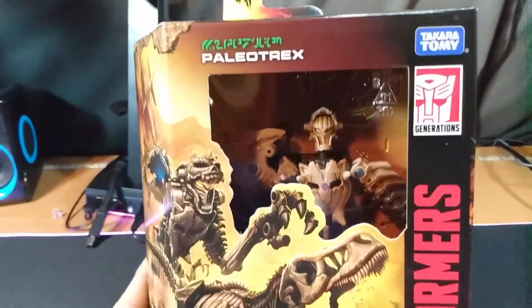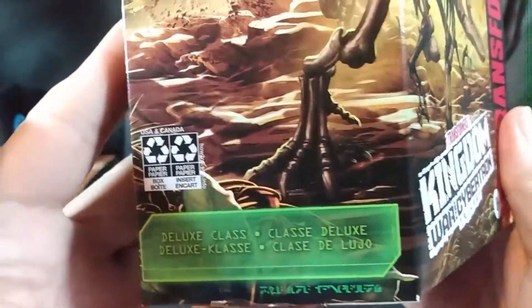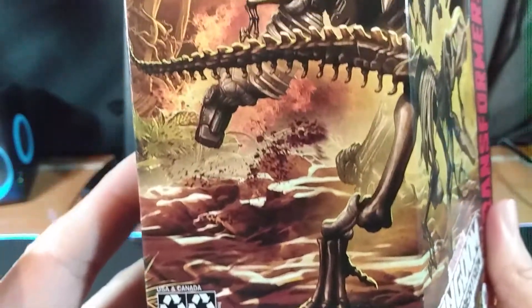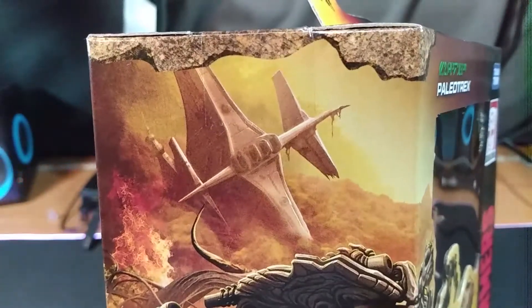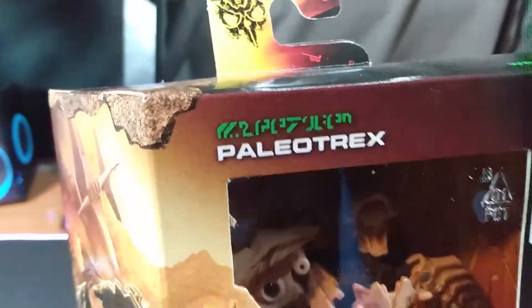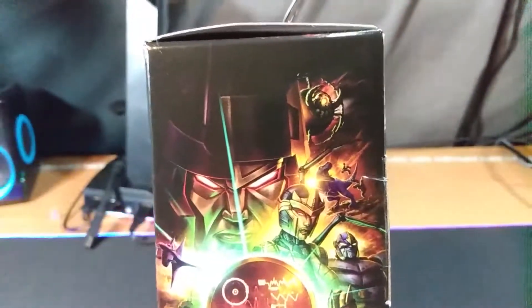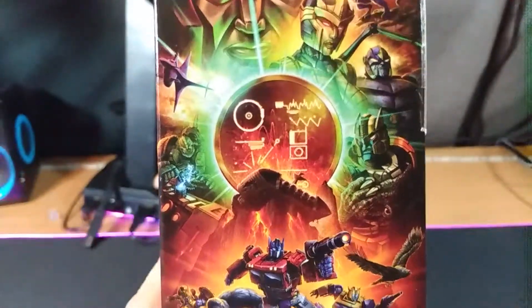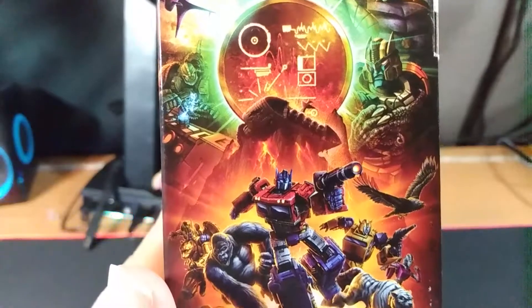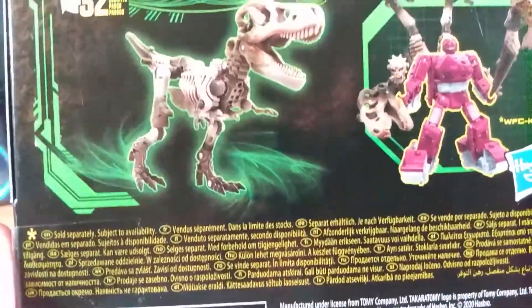Hey everyone, hope you all have been doing very well. I know I got this year off to a rough start, but let's forget that for a few minutes — because look at this art! Do you see the Decepticon ship, the Nemesis? It looks like it crashed into the side of a mountain. So yeah, there's Megatron slash Galvatron, we got Scorponoc, Rhinox — I'm flipping out. This is my first Kingdom toy.